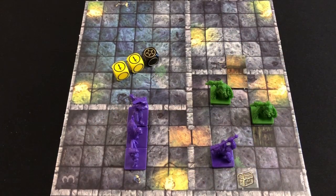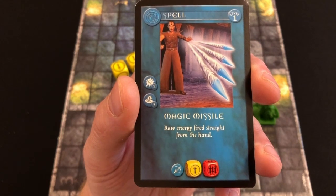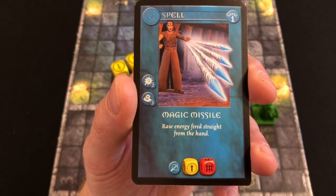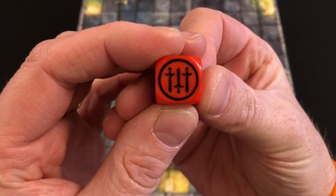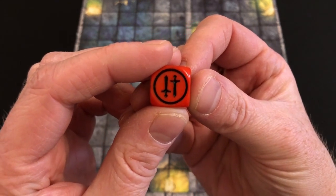Our elven wizard is going to activate next, and she has a very powerful spell at her disposal — Magic Missile. Let's assume she has moved into the room next to our cleric and wants to cast the spell on the same goblin. Spells work the same way as weapons, except you have to cast them using spell points. The symbols down the left-hand side of the card indicate the casting cost for the wizard, and then below that the casting cost for a cleric. This will cost our elven wizard two spell points to cast, and it will roll one yellow and one red dice — a much more powerful attack, because unlike the yellow dice, the red dice goes up to three swords total. So this single attack could inflict four wounds, which taking off the armor class of one for the goblin would be enough to kill it.